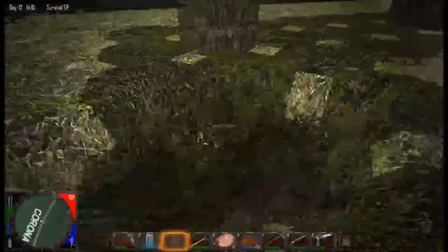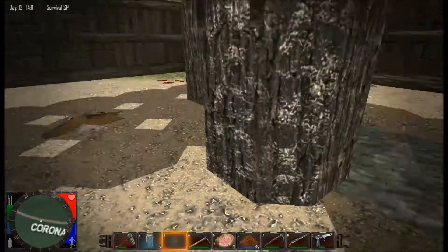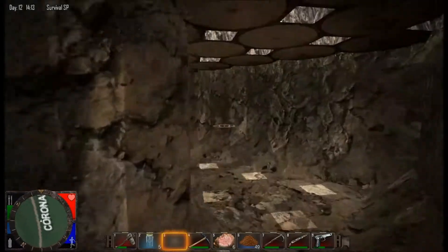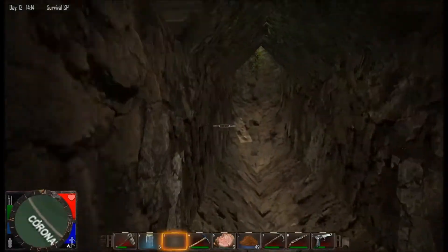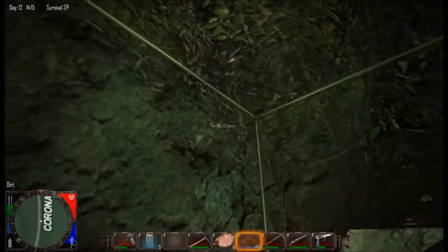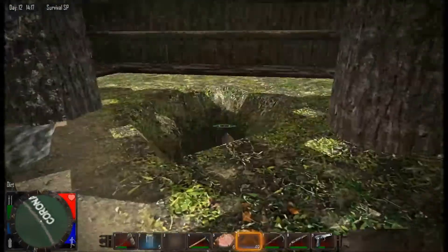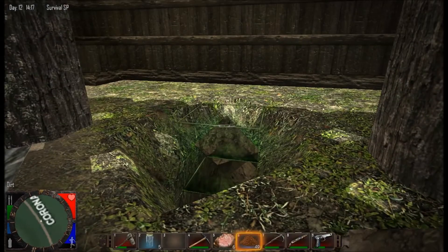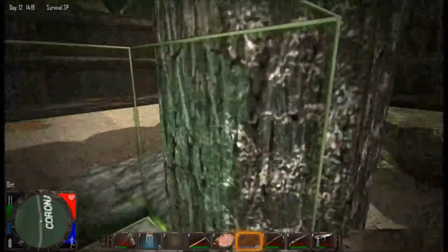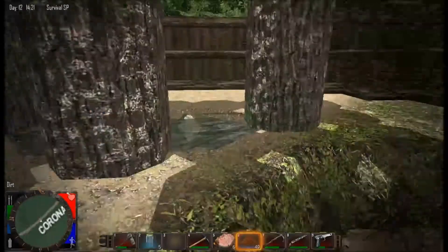I've had no incidences so far of anything getting in. I had a wave come from over there - nothing too terribly huge to deal with. But if they do come in, worst case scenario I can just block this up with dirt and be able to defend from there. And if I do manage to die, my spawn point is over there, so I should be fine. I just wanted to let you know about the supplies - I'm going to get back to digging and fighting off zombies as they appear.